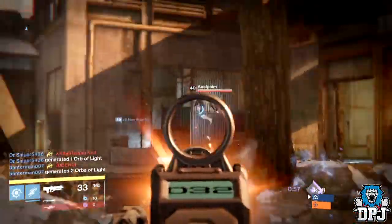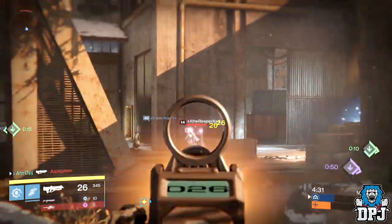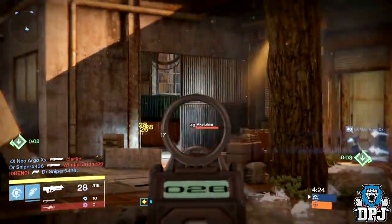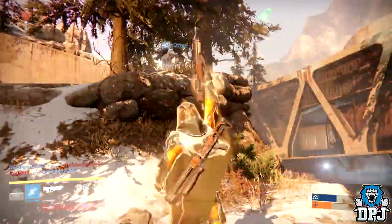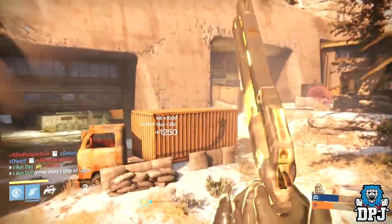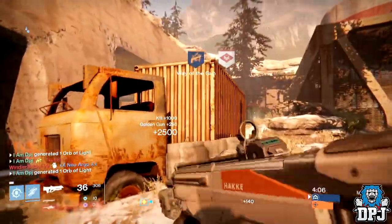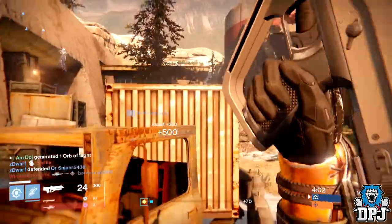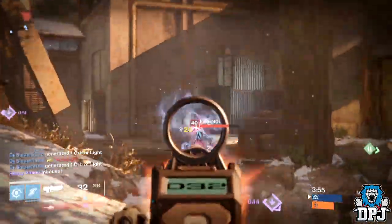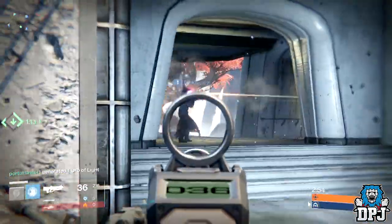We know this weapon is deadly, but is it deadly enough to counter the storm of Clever Dragons ruling PvP at the moment? The simple answer is no. Although it kills just as fast, going head-to-head with a Clever Dragon with High Caliber Rounds results in you shooting at the sky while they shoot you in the face. The Clever Dragon's ability to roll Counterbalance, Hand Laid Stock, or Braced Frame paired with High Caliber Rounds makes it the best PvP pulse rifle in the game — untouchable in my opinion. But besides the Clever Dragon and one or two Grasp of Maloks, this weapon stands strong. Accuracy is key — if you miss a burst in a gunfight, you likely won't have the chance to fire another.